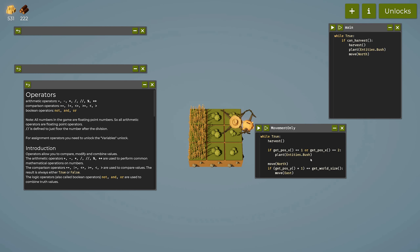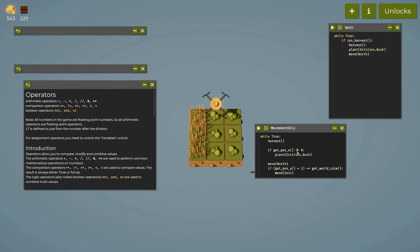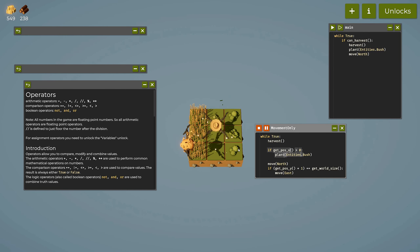There are multiple ways to achieve the same result. We could also say 'if not get_position_x == 0: plant(entities.bush)' — only plant if x is not zero. Or: 'if get_position_x > 0: plant(entities.bush).' There are many different ways to do this, and there are more performant, more future-proof approaches — but those you discover for yourself by playing around.